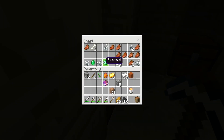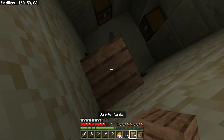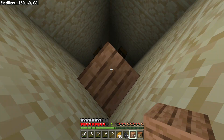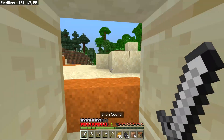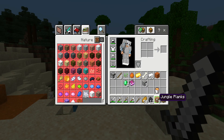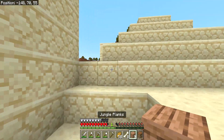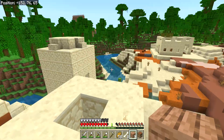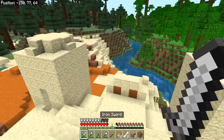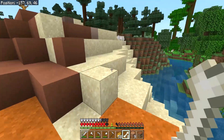Wait, is this enough iron to make an anvil? One piece of iron short - there we go, we got it. I saw a wolf up there, we could tame it with the bones. Let's do that - let's tame a wolf! Let's get my planks back out. I saw him up here somewhere. There he is - he went a long way! Hello!